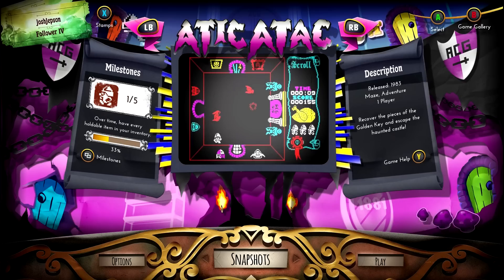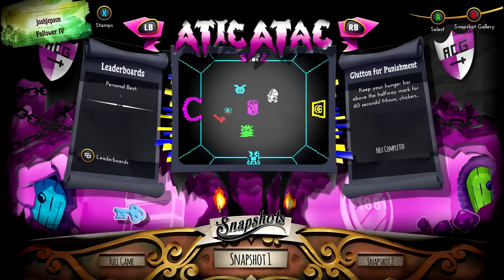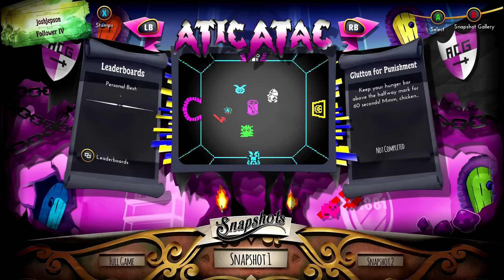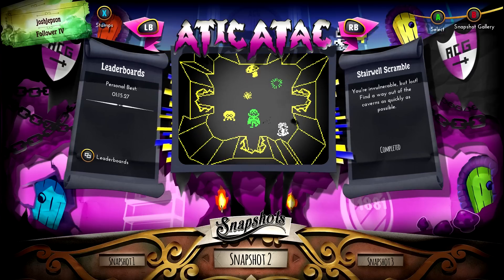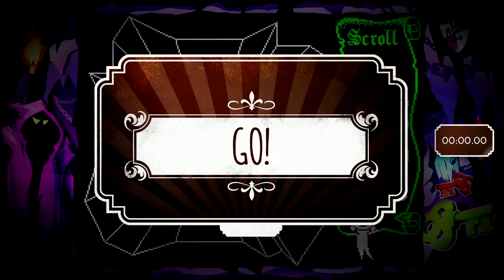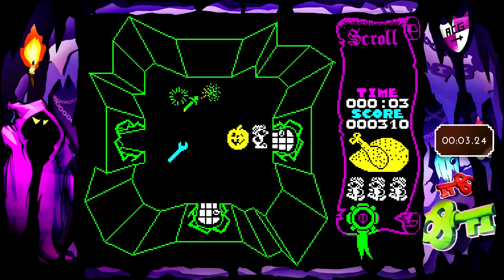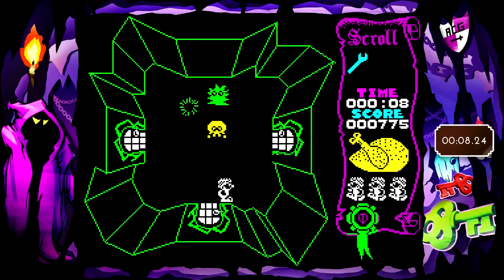Okay, so I decided I'm going to switch over to the snapshots for Attic Attack, because the main game is actually — I'm not really having that much fun with it, to be honest. It's actually been quite difficult to find the bits of the key. So I'm going to go through here. I don't think I've completed any of these — well, I completed one of them. This one: you're invulnerable but lost, find a way out of the caverns as quickly as possible. We just have to find a way to the stairs as quickly as possible. I'm playing as the serf, which I don't know what a serf is, but I'll take it anyway.